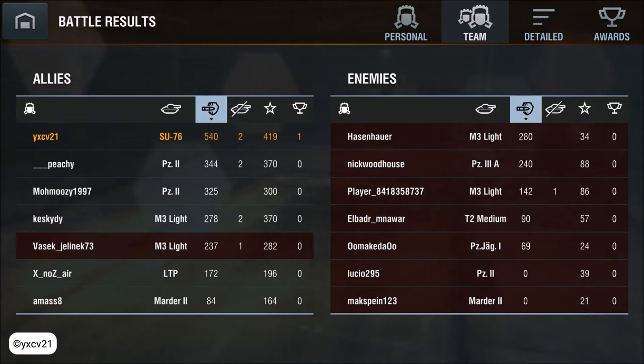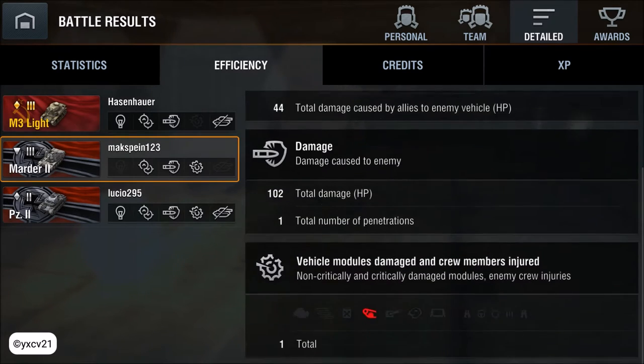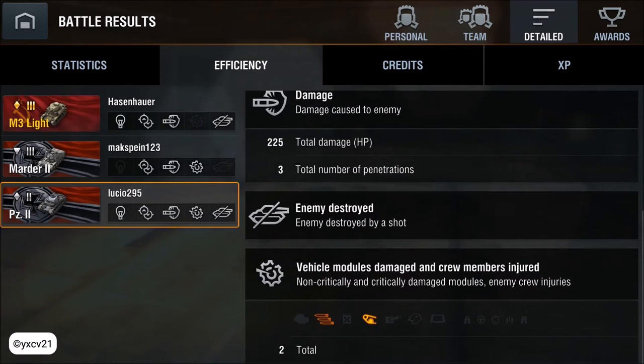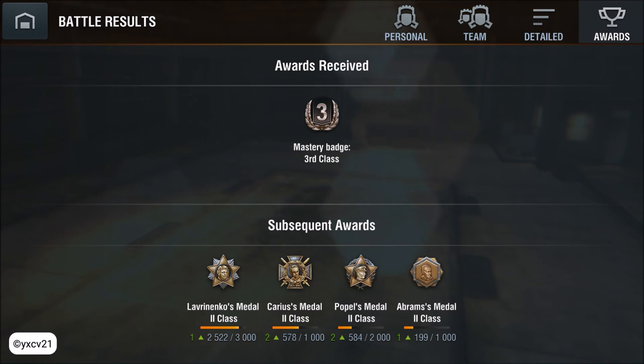So, 540. Free 2 kills, 9 shots, 7 hits and 7 penetrations. 3 go to the M3 light, 1 to the M2, and 3 to the tank 2. Everything — assistance, spotting, damage, and destroyed. Nice game, bye!